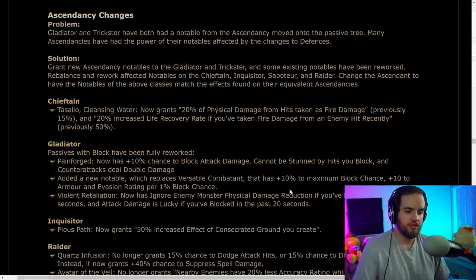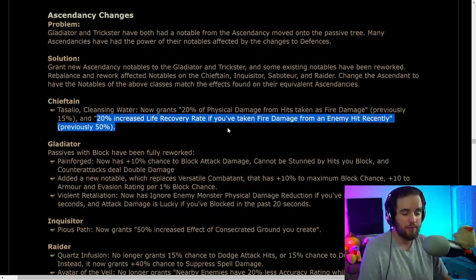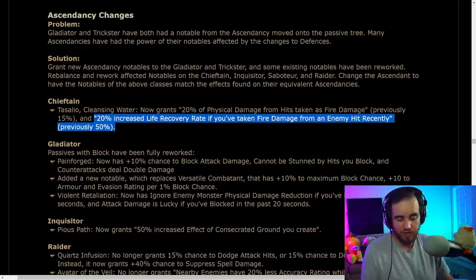Now let's get into the ascendancy changes. The Scion Cleansing Water is getting a small buff to the amount of physical damage converted to fire damage taken, and a slight nerf to increased life recovery rate to account for new life recovery available on the tree. Overall this is a small buff.